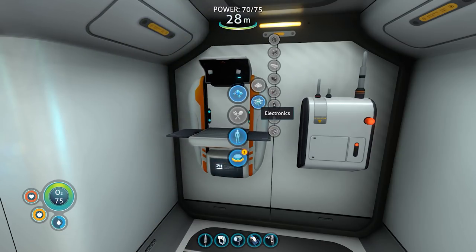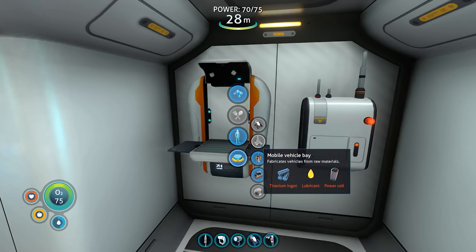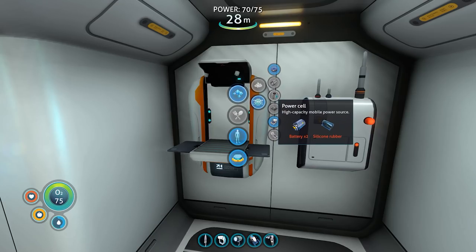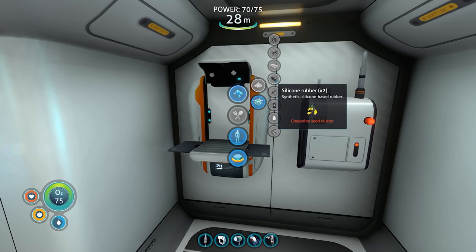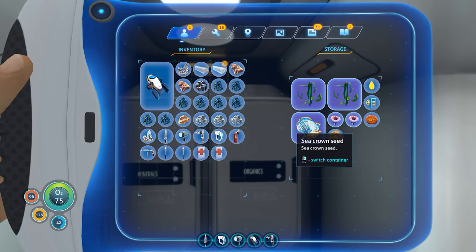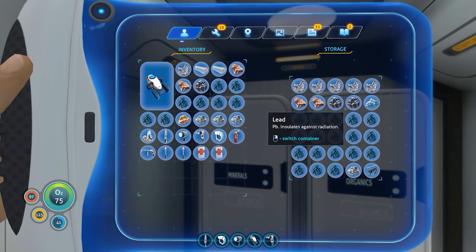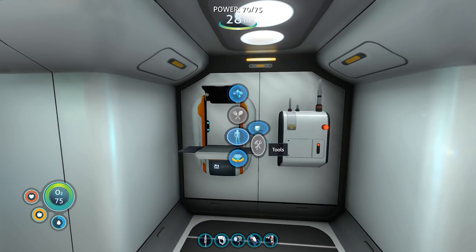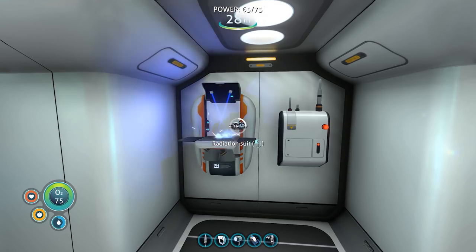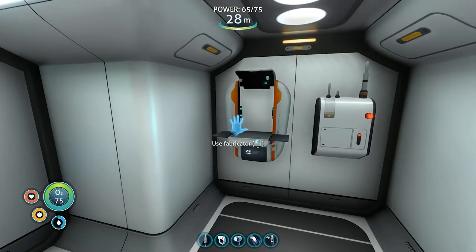Mesh, mesh, mesh, fiber, mesh — titanium ingot, have that. Lubricant, have that. Power cell — don't have that. Wait, I used it. Okay fine. Can I make the thing? Oh, lead — do I have lead? I did have lead. So now I should be safe when I go to the Aurora, which we might do next time. Potentially, if I can make the Seamoth. I need two batteries — four mushrooms and two clusters please and thank you.